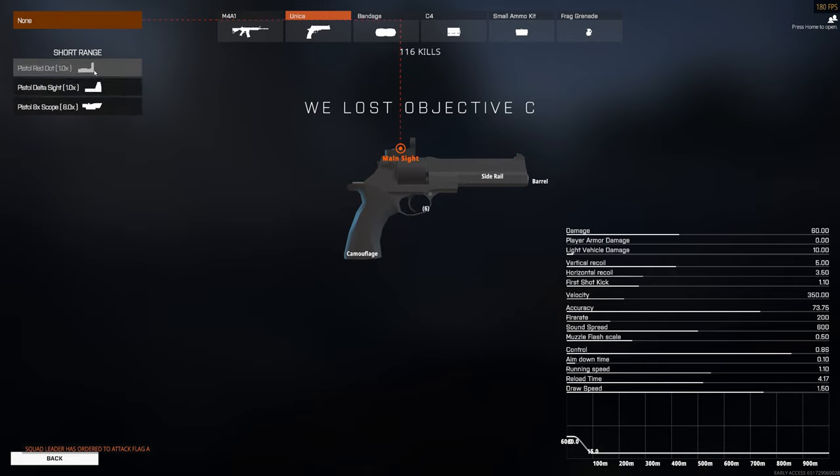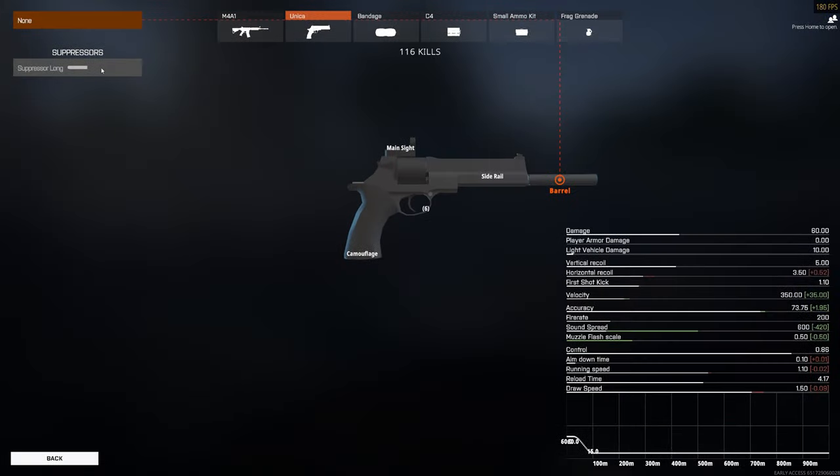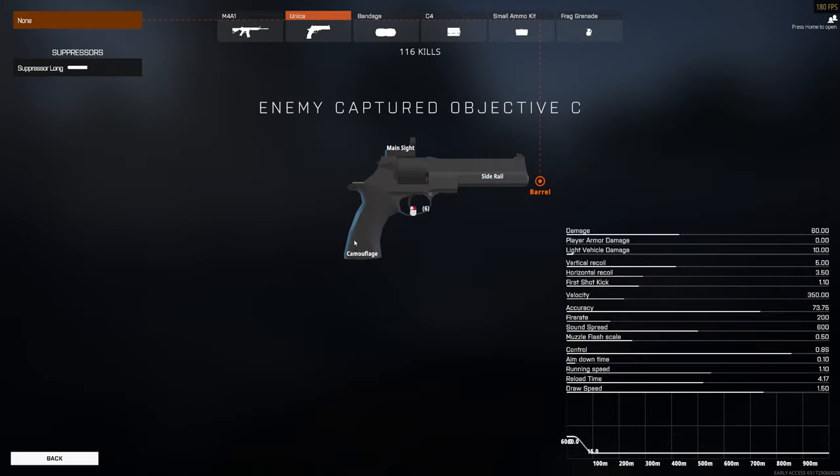This is going to be a very quick loadout — just use a one-time sight of your preference and that's it. Don't use the suppressor as it adds additional recoil and none of the positives matter too much for this weapon. Use no side rail attachment to keep the control stat higher.